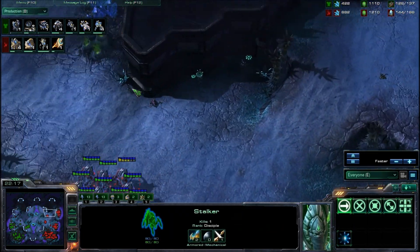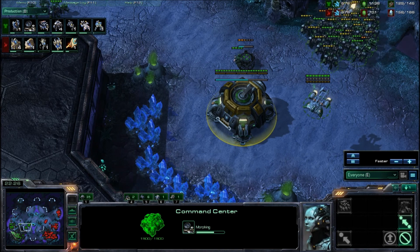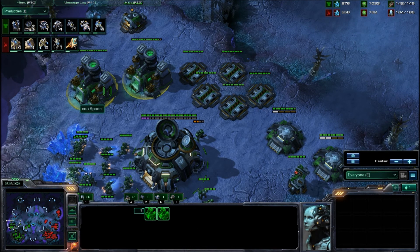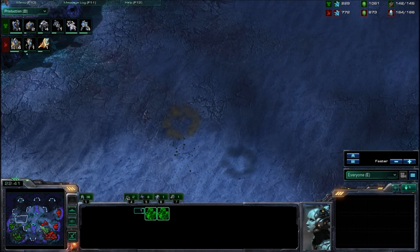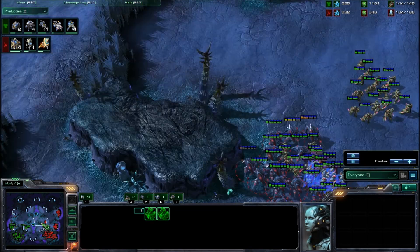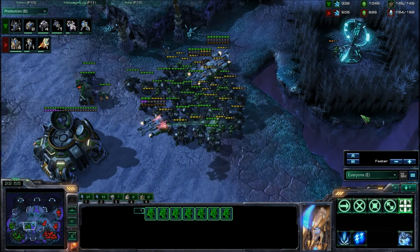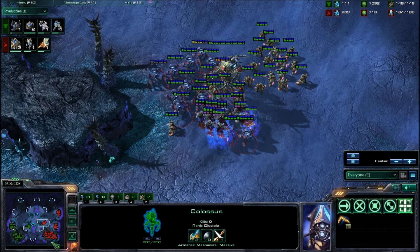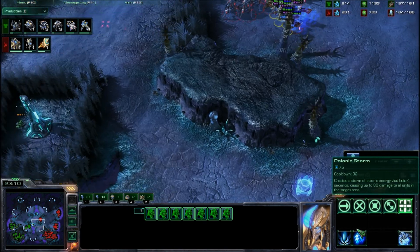Blinking up here — he spots that Marine and this prevents the scouting of the expansion. Expansion now going up for Spoon. Looks like mining in the natural has now resumed. However, he has no Gas workers at all — he is not getting any Gas because he has a lot stored up, and just now sending people into Gas. Looks like we have another macro movement — we have one Colossus out for our Protoss player, though it doesn't have Extended Thermal Lance. And Storm has also been researched.